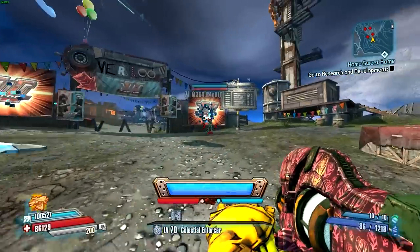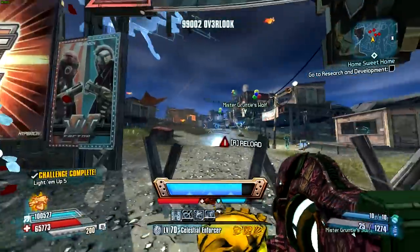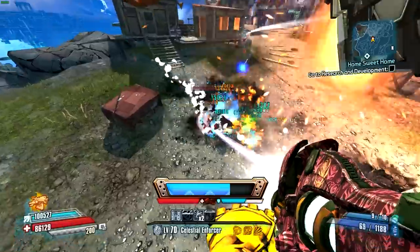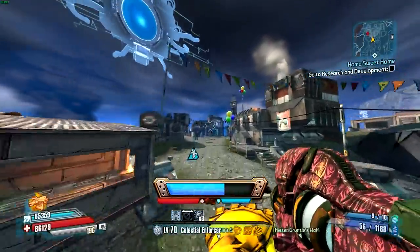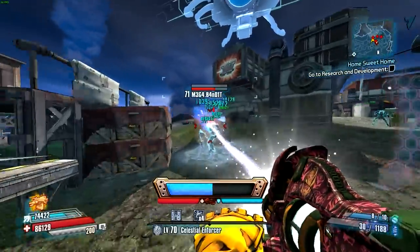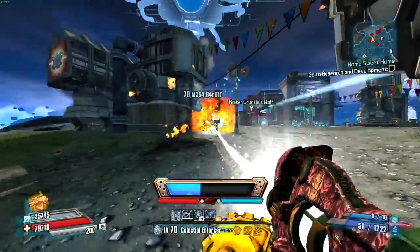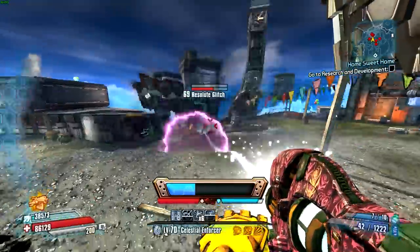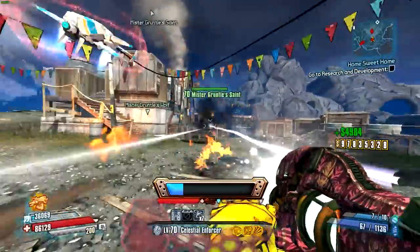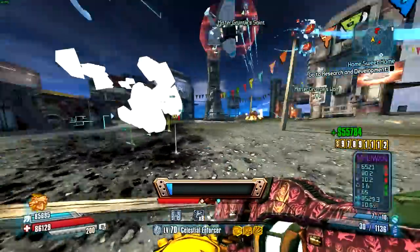Here we are in our testing arena at Overlook, and this gun is already making quick work of the enemies. It's a pretty speedy fight because of just how powerful this weapon is. However, if I was using the shock damage one I believe this fight would go even quicker, because with shielded enemies it takes a little more time to kill them since they'll be resisting the cryo damage type.